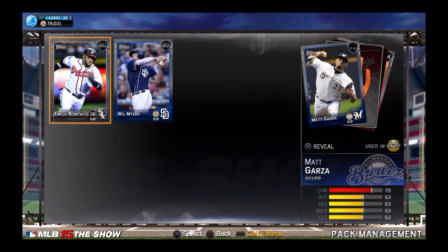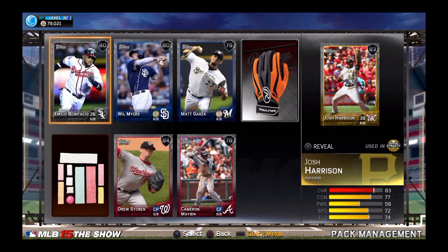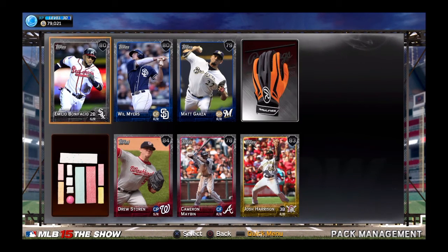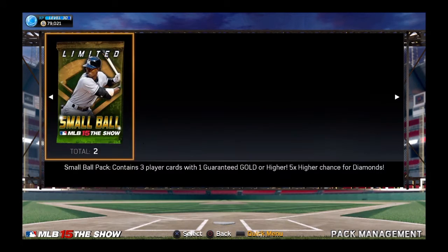Let's see. Will Myers. Looks like Houston Street — nah, Drew Storen. Thought it was Houston Street. And Josh Harrison with Cameron Maben. Hey, we got gum again.